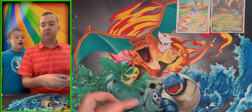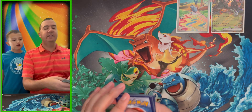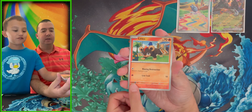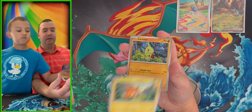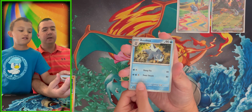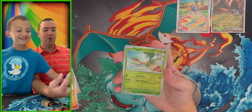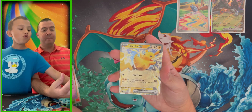Pack five — Litleo, Rockruff, Pawniard, Larvitar, Arctibax — I like that one, he's cool — Gimmighoul another duplicate, Talonflame, Tropius as a reverse, Tinkatuff as a reverse... and a Pikachu EX!